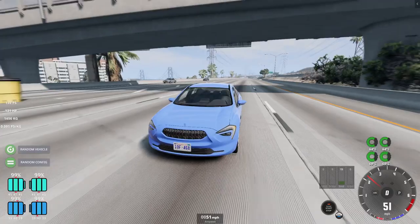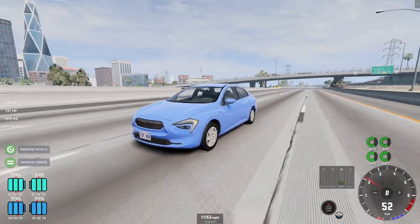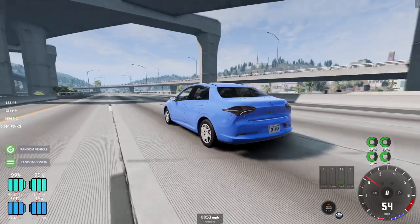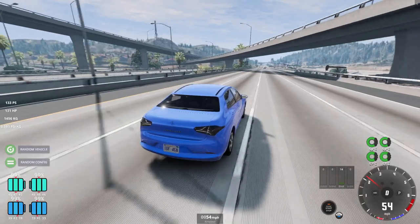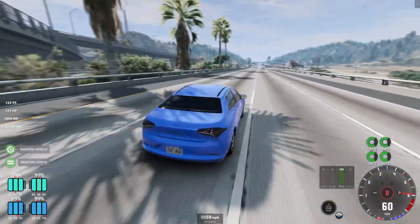This is a US spec base model. It has a 1.8 four cylinder. As you can see the front lights have yellow side markers, it has US plates, it has different taillights and indicators. And possibly the worst slash best thing to come to this car - a CVT.